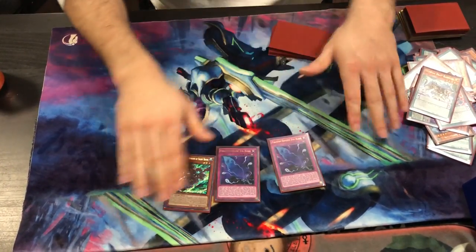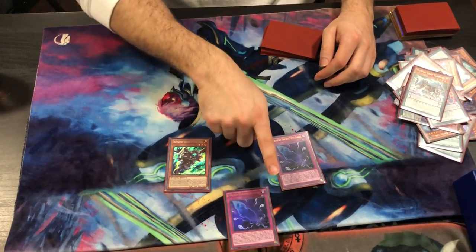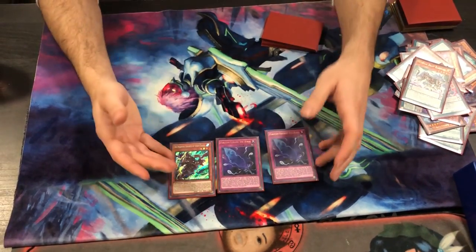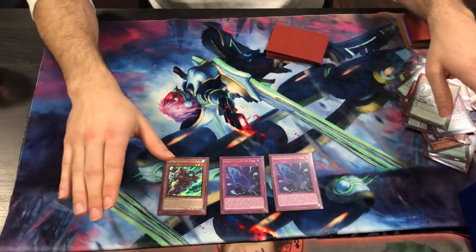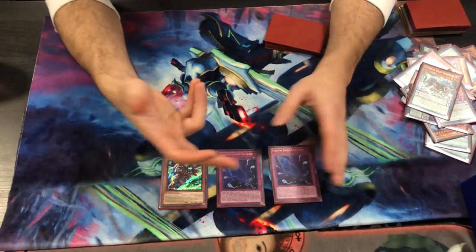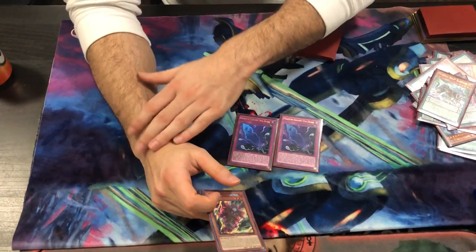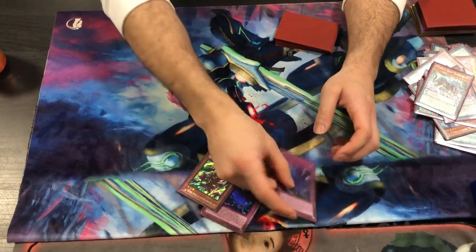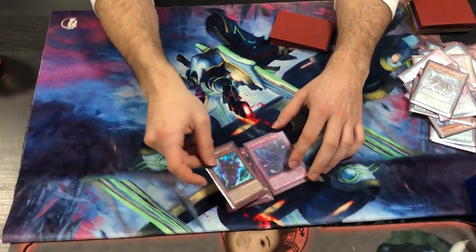We do play one Boots and double Fog Blade. If we draw one of these in the engine, we abandon the Rusty engine and just keep that one track. If we draw one of these three in the opening and Desires banishes one, it's totally fine — you just go a different route. Drawing two is too nice not to play. If you draw one Boots, you simply Pendulum Summon it — only one Abductor, everything else is two or lower — Pendulum Summon it, link it away, get a free Fog Blade, and then go for different negates. You still end up on four negates regardless.